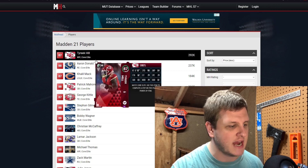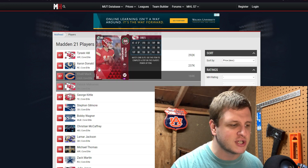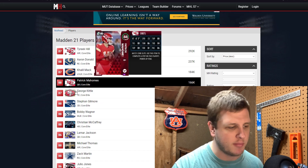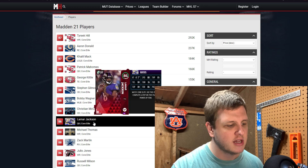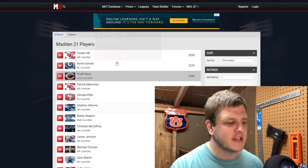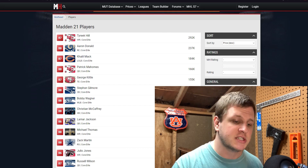Looking at the most expensive elites, we've got Tyreek Hill, Aaron Donald, Khalil Mack, Pat Mahomes. We can already see two Kansas City Chiefs in the top four prices right now. Then George Kittle, Gilmore, Bobby Wagner, Christian McCaffrey, Lamar Jackson, Michael Thomas. These are all the most expensive cards you can get from these Gold Elite packs, and we'll use this as a basis for the video.